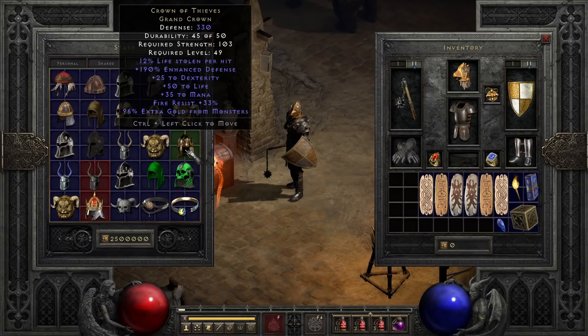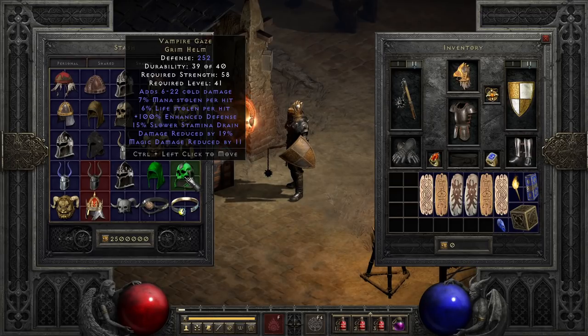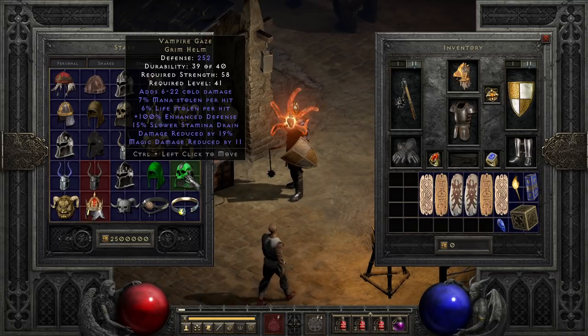In terms of life leech helms, very few can compete with our next helmet, the infamous Vampire Gaze, with all of its varied abbreviations. It's still a really solid helmet, packing dual leech, cold damage to slow down enemies, decent defense, solid damage reduction percent, and even a flat magic damage reduction that helps far more than you'd think. This used to be the go-to helmet for a lot of characters, but after a few changes to game mechanics, it's fallen just a little bit behind — still really freaking good, rather than godly like it used to be.